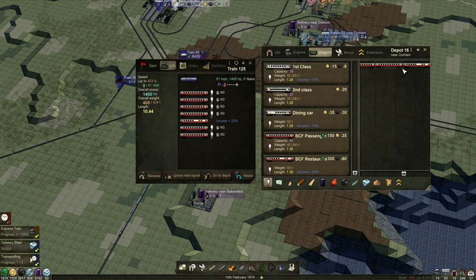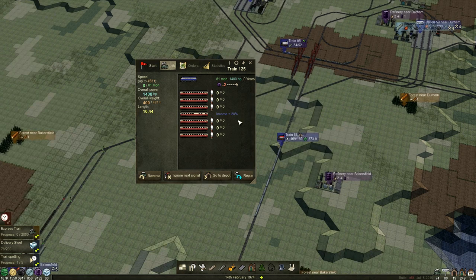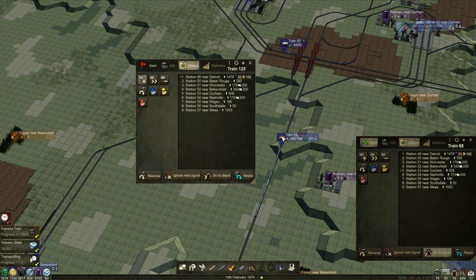We could move the dining car to the middle a bit - there we go, that's lovely. It says here we get 20% extra. What we can do - do you still have your orders? You absolutely do - that's fortunate. So we'll do our orders and add his orders, and away he goes. Hopefully he finds a way on there.